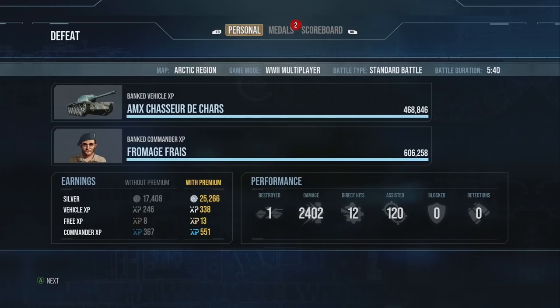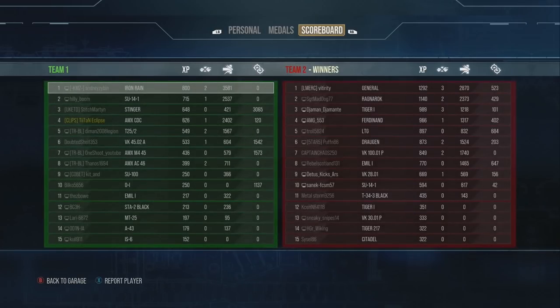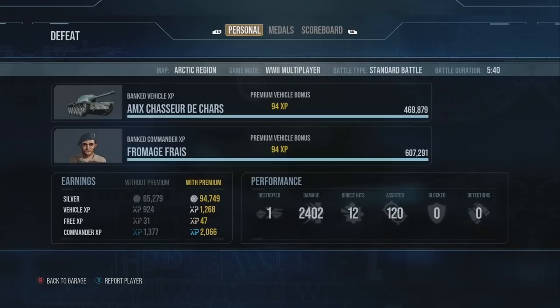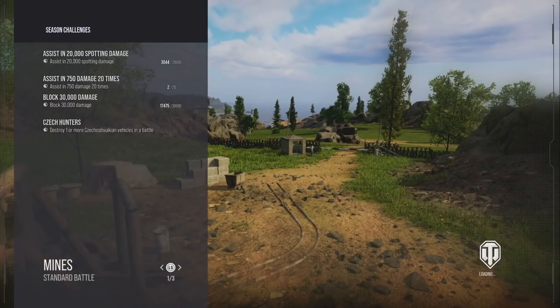We did manage to pick up a decent game — 2,402 damage with a bit of assist. Not the best, but we'll take it considering we moved into an aggressive position with very little team support and had to be very opportunistic with the shots available. That's something you need to do in the CDC. Now we go straight into the next game, to get more gameplay and talk about the playstyle you want when using tanks that aren't specifically good.